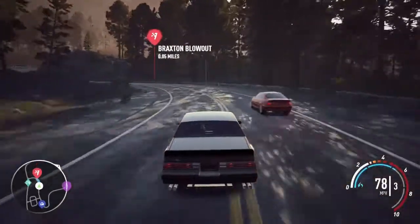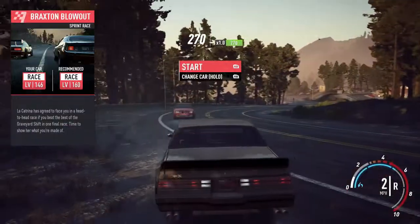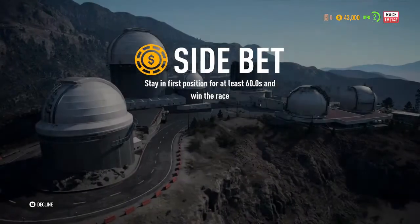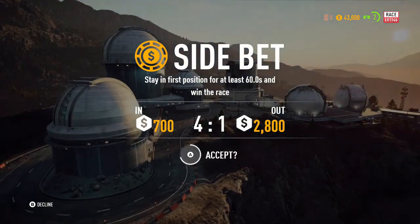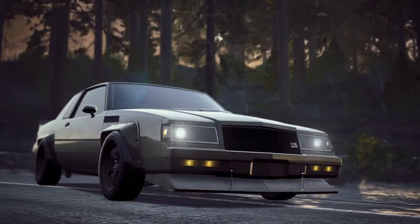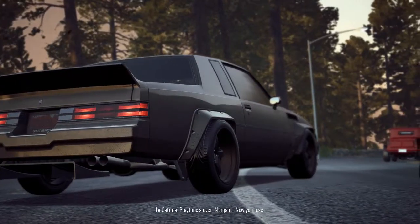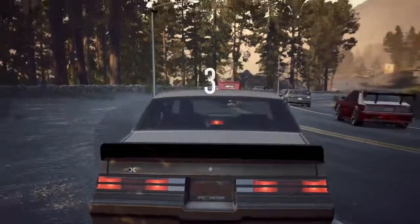Here we are finally at the race — Braxton Blowout. See what we can do here, start this up. Hopefully you guys will look forward to what we've got coming later this week. Side bet — stay in first position for at least 60 seconds and win the race. Playtime's over, Morgan — now you lose. Bring it. So you think, La Katrina — we own you.